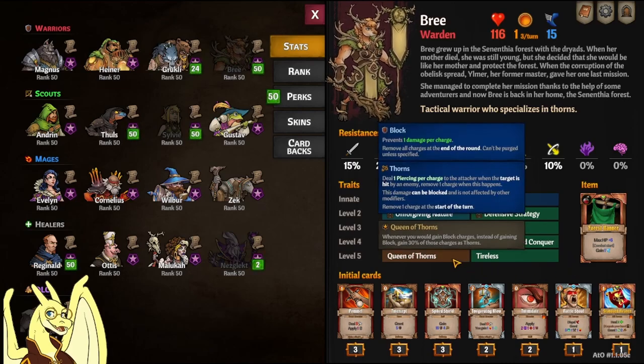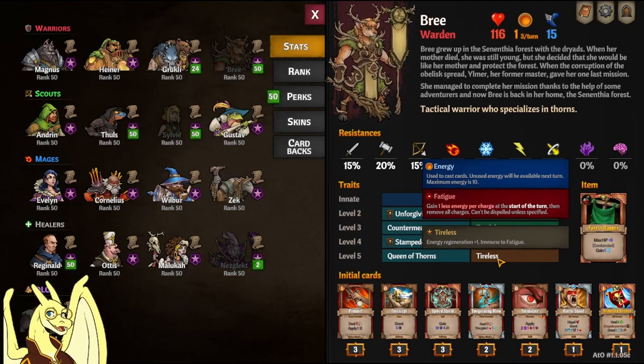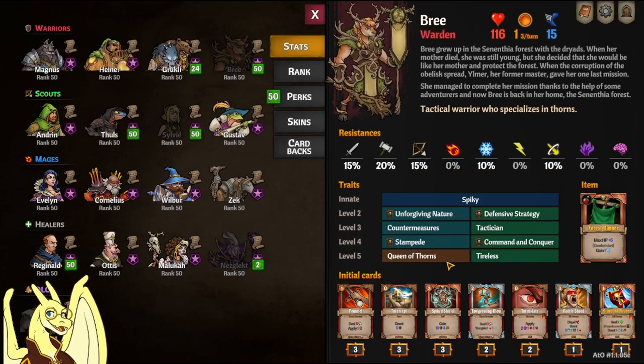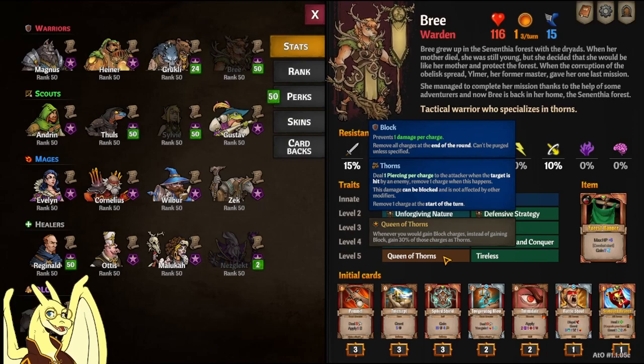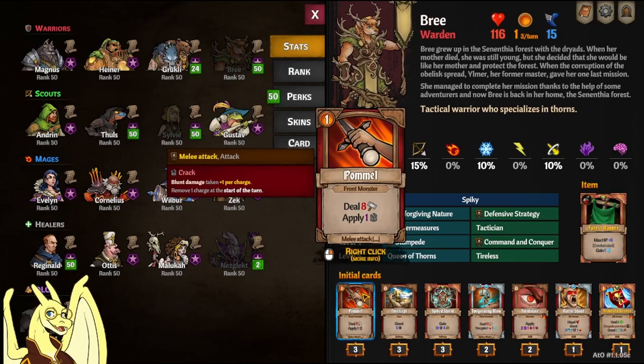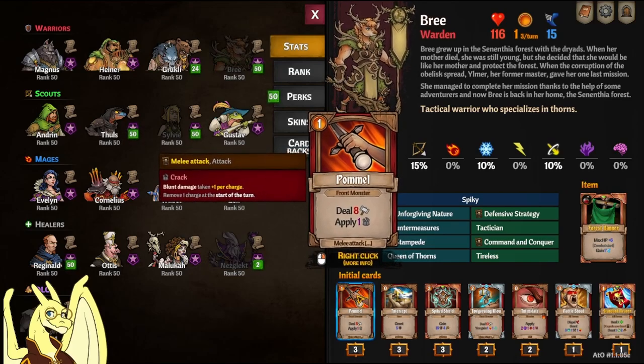At level five, it's a choice between Tireless — which all fighters except one have, where energy regeneration is plus one and you're immune to fatigue — and Queen of Thorns, where whenever you gain block charges, instead of gaining block you gain 30 of those charges as thorns. This means you will never have block again — even if someone shields you, it turns into thorns instead. You'll have to build around keeping Brie alive without block through high resistances, vitality, and Mighty Gate.